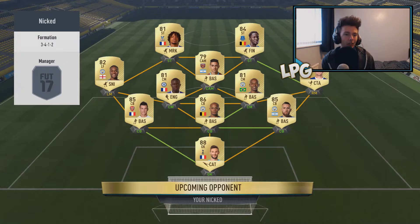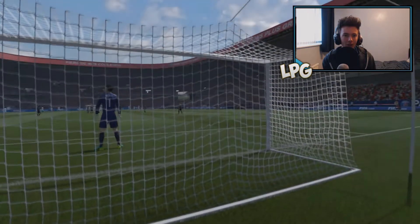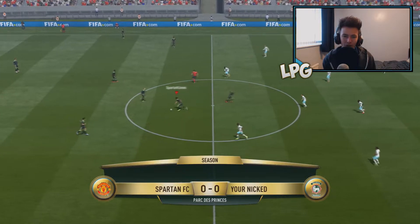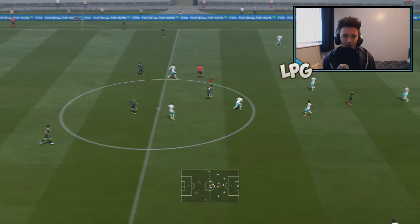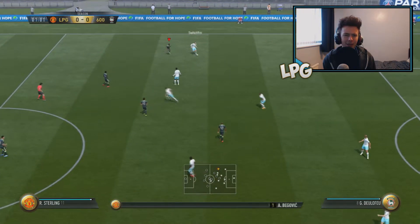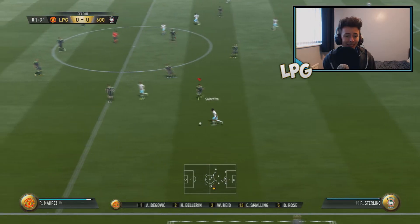He's got the red card, he's got Koscielny, he's got Benteke, Remy. That's a weird formation. He's got Otamendi and Kompany at the back as well - that's a really weird formation. He's got a right forward for Sterling which is very odd.